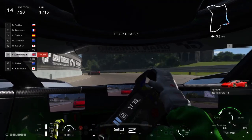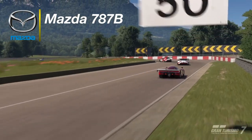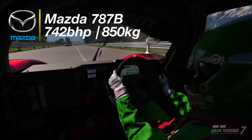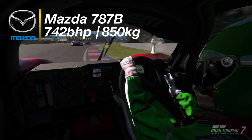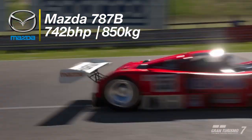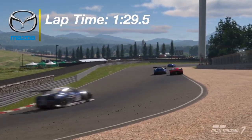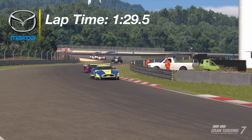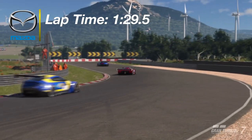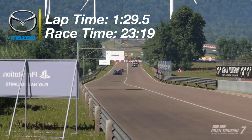Moving on to car number 2 — the Gran Turismo classic, the Mazda 787B. It's not got as much power as the Tomahawk but it's much more agile, doesn't weigh as much, and sounds incredible. This means it's much faster than the Dodge Tomahawk. It will fly around Sardegna in a 1:29.5 and finish the race sub 23 minutes if you're good enough. I'm a BS-rated driver and I got around in a 23:19, so there's loads of time to find.